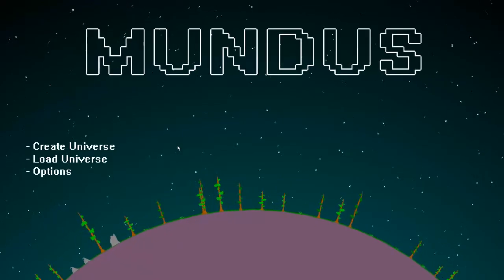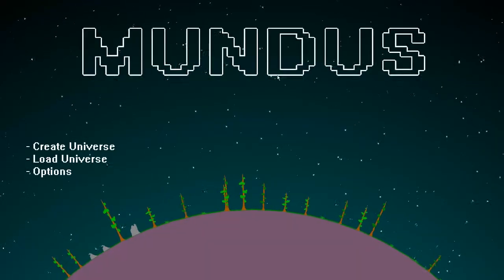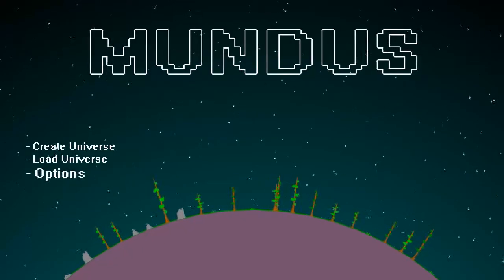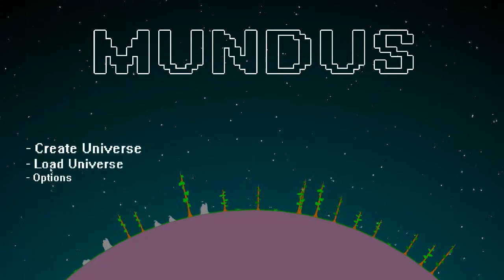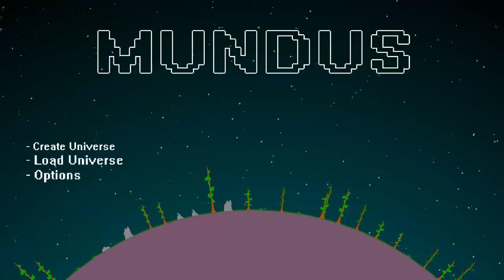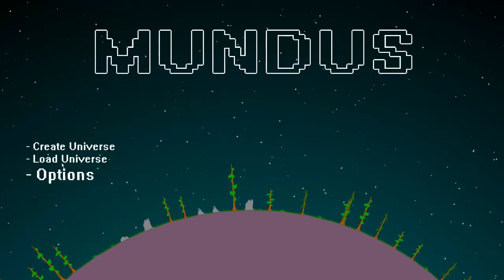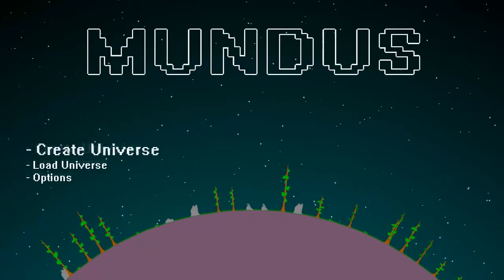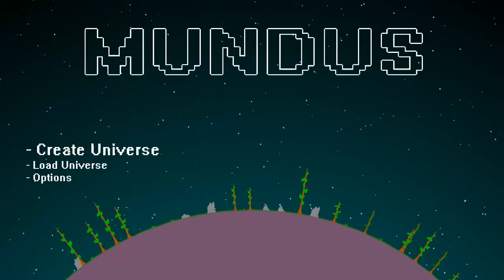First off, there's now a title screen with little selectors. I like the effect. This one doesn't work and this one doesn't work — Load Universe and Options, I haven't put them in yet. I literally just made this. The only one that works is Create Universe.